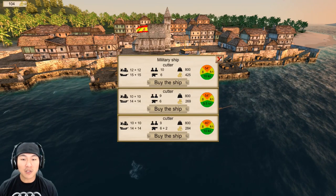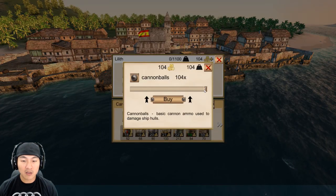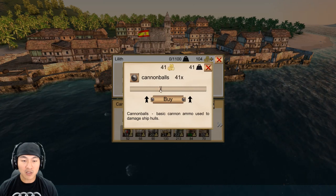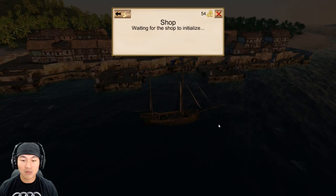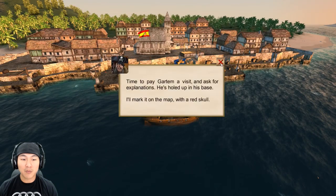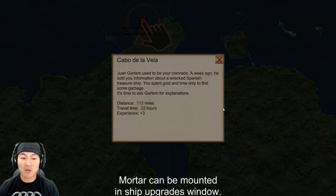I can buy a military ship for 425 gold. How much gold do I have? 104. We need to buy 50 cannonballs, is what they said. So let's buy 50 cannonballs. Time to pay Gartem a visit — ask for explanations. He's holed up at his house. Mark it on the map. Let's go.